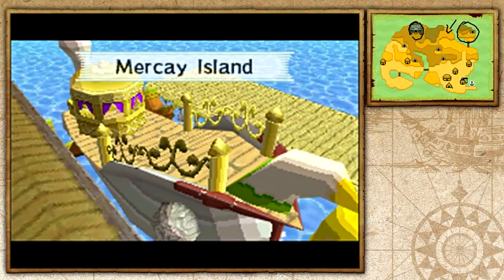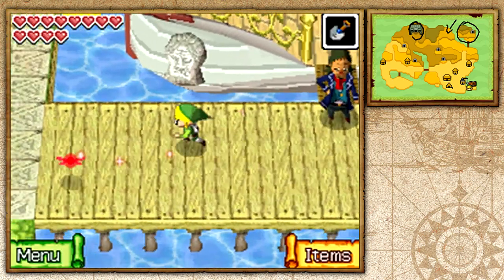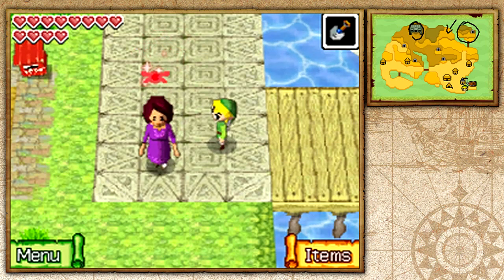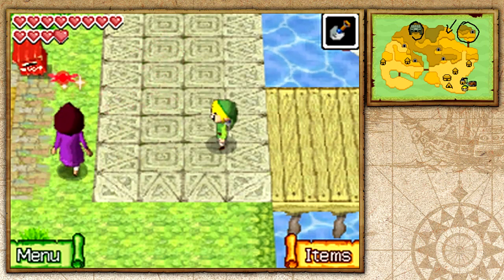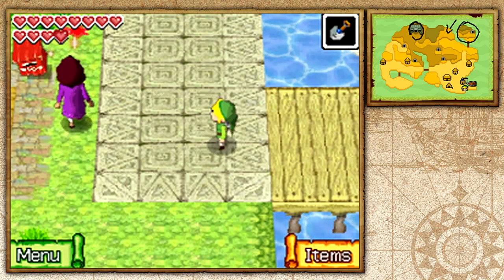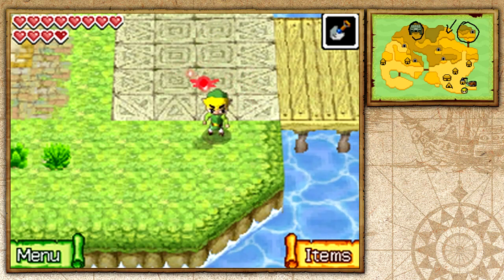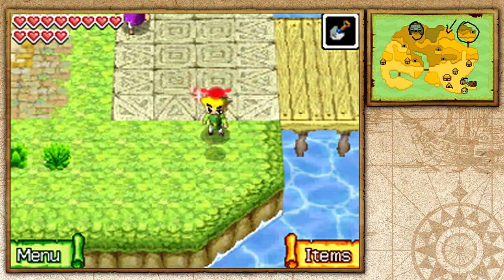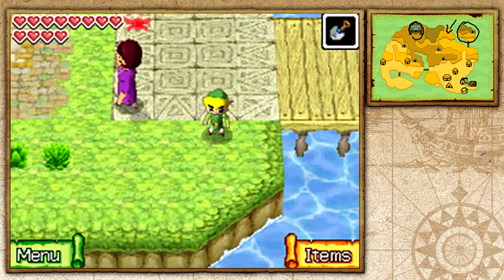Hello and welcome back to The Legend of Zelda: Phantom Hourglass. I'm Zelda Master. In the previous episode, we went hunting for gems and collected a bunch of them. In this episode, we're going to be making our way back to the Temple of the Ocean King and getting the final sea chart so we can unlock the northeastern quadrant of the Great Sea. Are you ready?